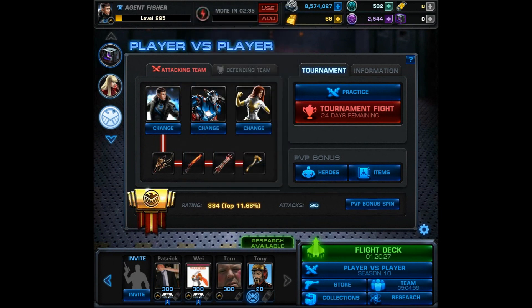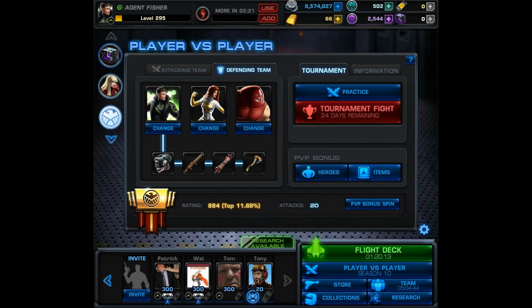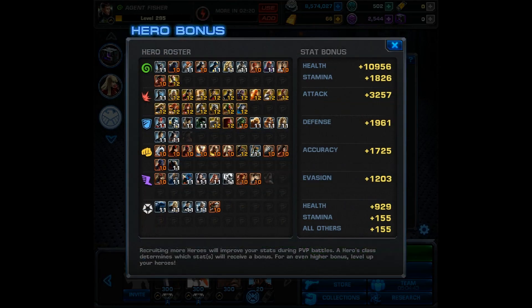Next we're going to briefly talk about how they added the attacking team and defending team. You can have different armors on your agent, different weapon sets, and even the same character or different characters in whatever class you want. For instance, you could have an infiltrator Phoenix on defense and a tactician Phoenix on offense, or you can use completely different characters on both teams altogether.